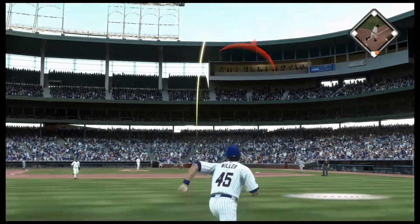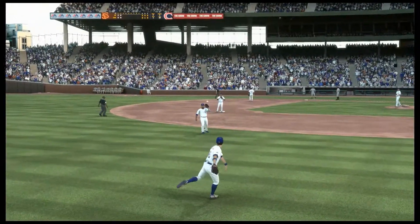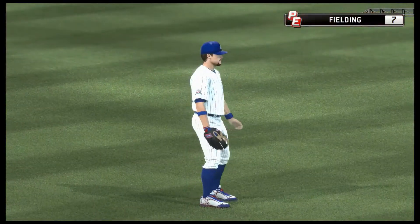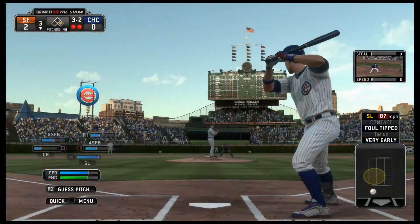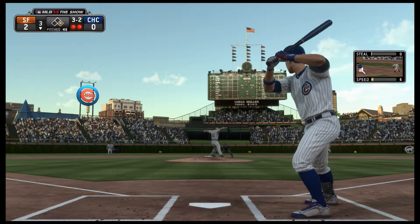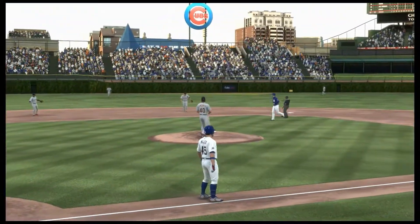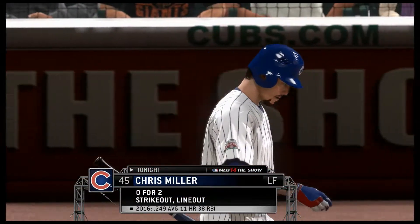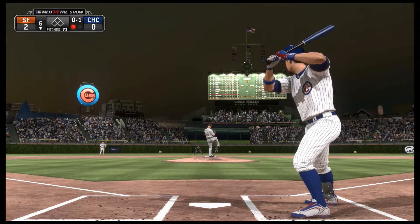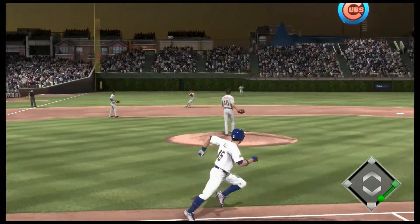A fastball swung on and hit in the air to left — Miller will get there with ease as he puts it away for out number two. Hard hit toward Crawford and caught by him at shortstop. Complete control — I think you need to guard yourself from being overconfident, though. A bloop and a blast could still turn this game on its ear.